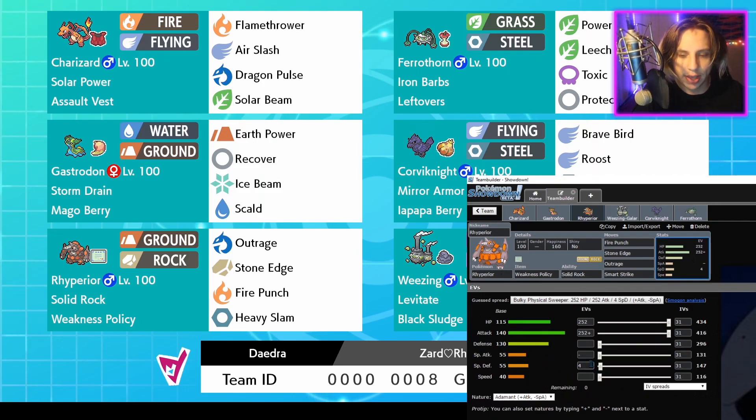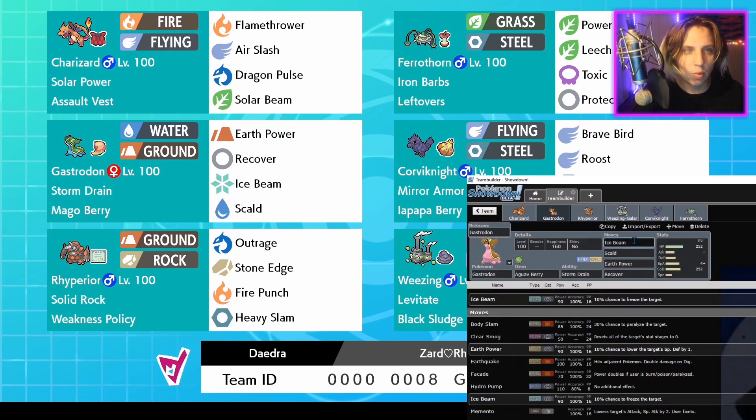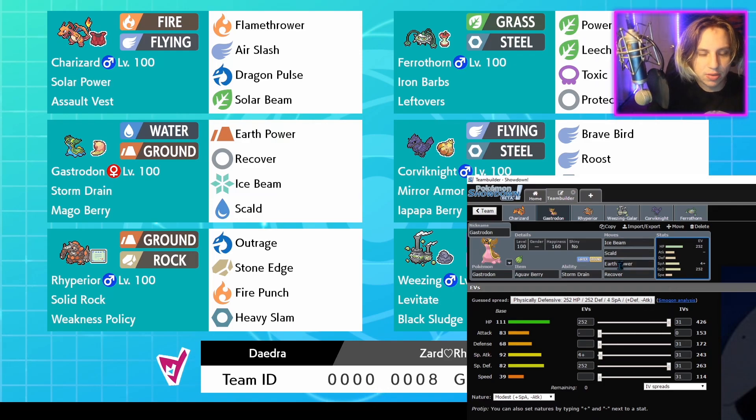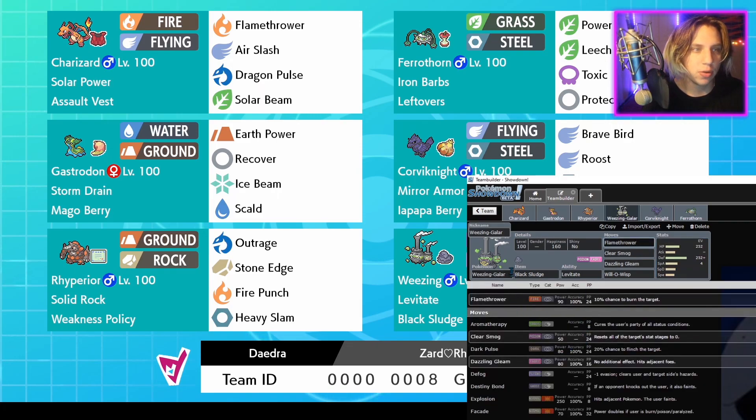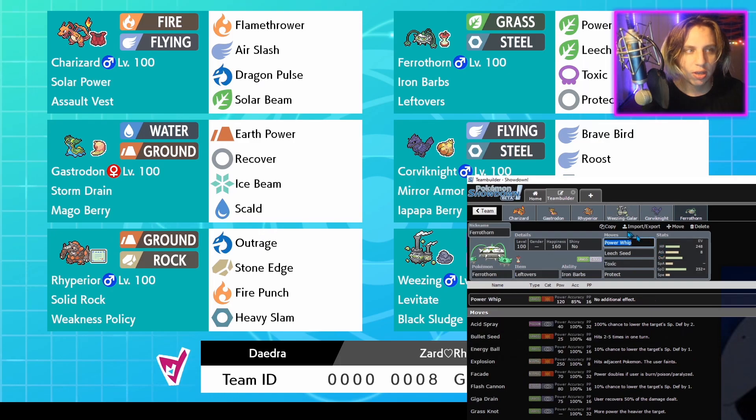If you see Fairy type pokemon like Hatterene or Gardevoir, or other special attackers, you want to go into Gastrodon. Gastrodon also has Ice Beam, so when things like Hydreigon are running around being annoying, switching into Gastrodon with its amazing Special Defense and HP lets you just Ice Beam the stinky Hydreigon. Wheezing is really good for things like Mimikyu - great Defense stat, decent HP. We're running a Special Attack set on Wheezing for coverage, and it's also good because right now a lot of people aren't running Steel moves on their Ferrothorn even in Master Ball tier.